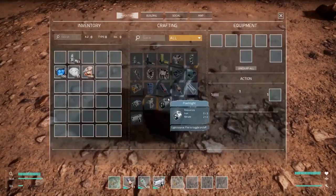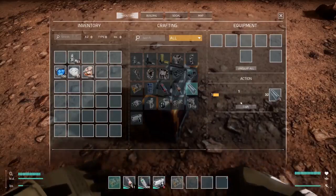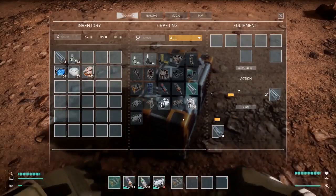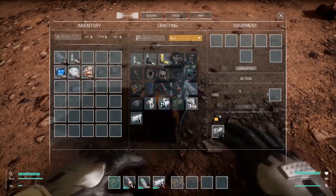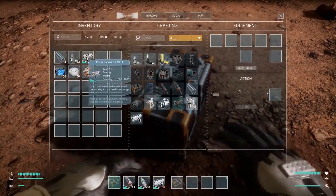Once we have gathered enough unrefined ore, our next job will be to use our mobile 3D printer to refine some. Once refined, we can then craft ourselves a Pulse Excavator. This allows us to mine from larger mining nodes, something we wouldn't be able to do with just our hands.